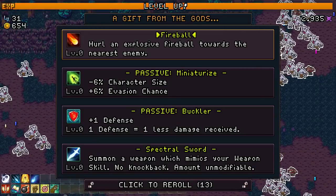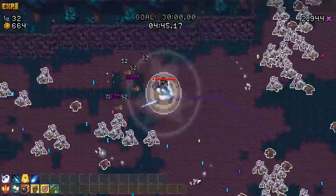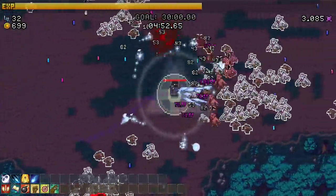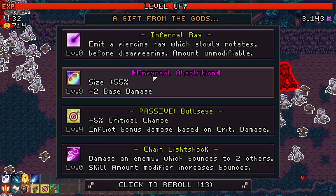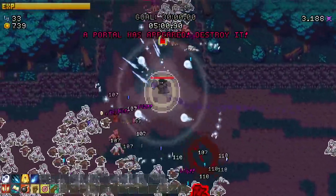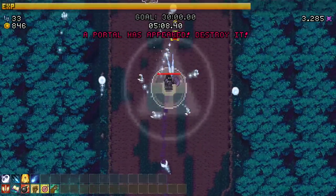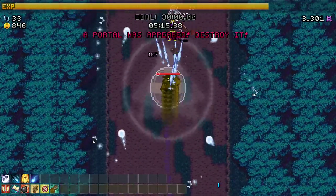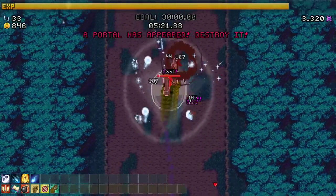Duplication was a waste last time. Glyph again - yes please! The icicle I think was a good choice for clearing pathways. More size, more damage on the glyph - now we're talking! A portal has appeared - destroyed! I need to rush to take these out because they are awful to deal with.